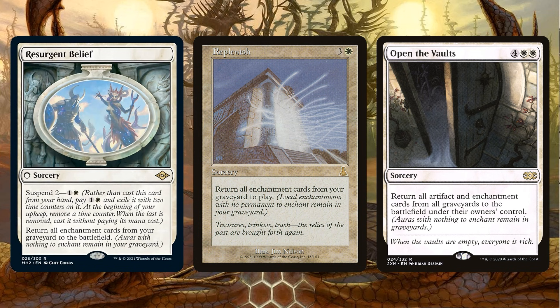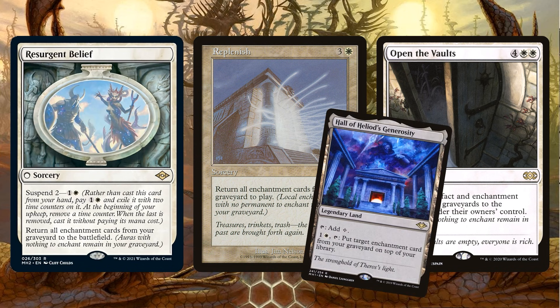Open the Vaults can do something similar, but it's symmetrical and 6 mana, so a lot of people don't like it very much. Hall of Heliod's Generosity is amazing because it's such a low cost to include — it's just a colorless land — and you can rebuy your relevant enchantments. As you can see, we're going to be drawing a lot of cards.